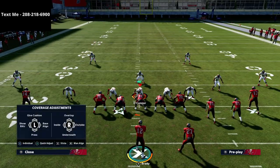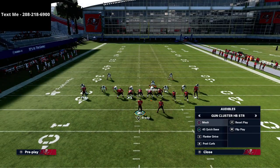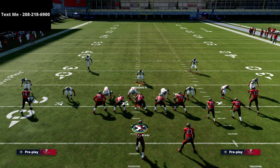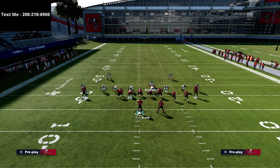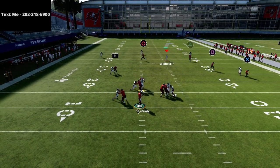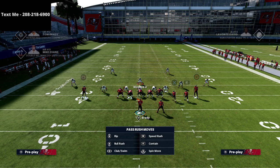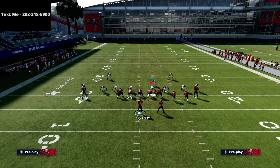As an offensive player, understand your pass protection, understand where you're vulnerable, and understand how you can combat that. If they set up this defense, this is not a sound look against our 45 quick base. If we see this look, we're going to run quick base almost every single time - we will make them respect it. The look you're going to get is they'll have to adjust their defense because quick base is probably the best shotgun run in the game from this formation.